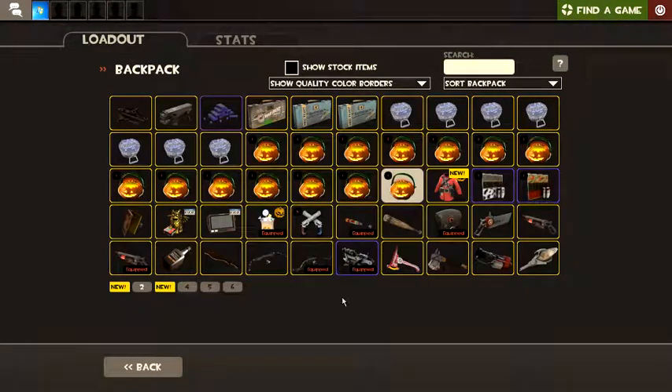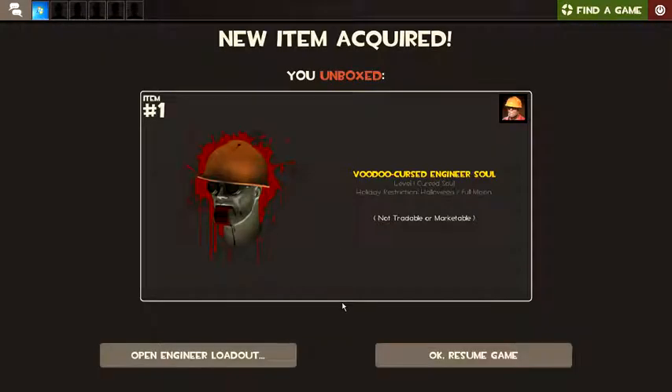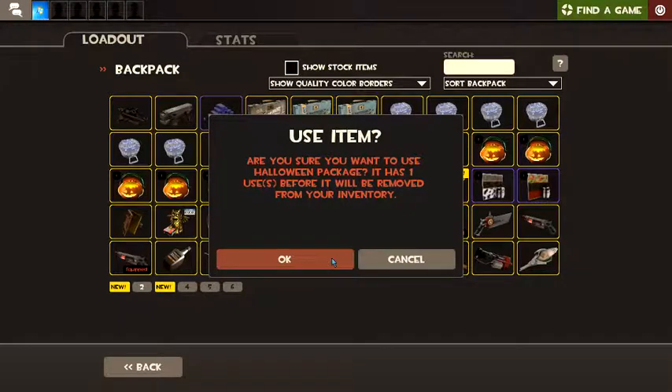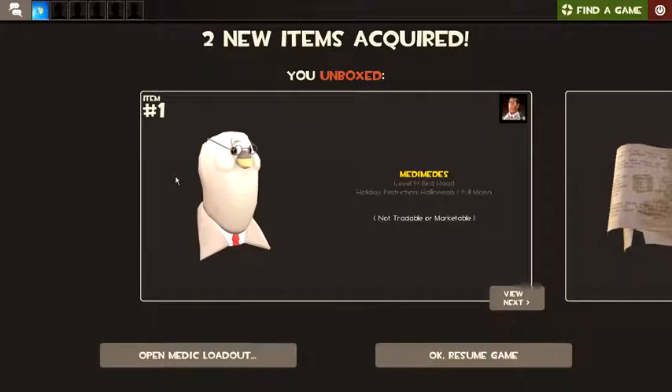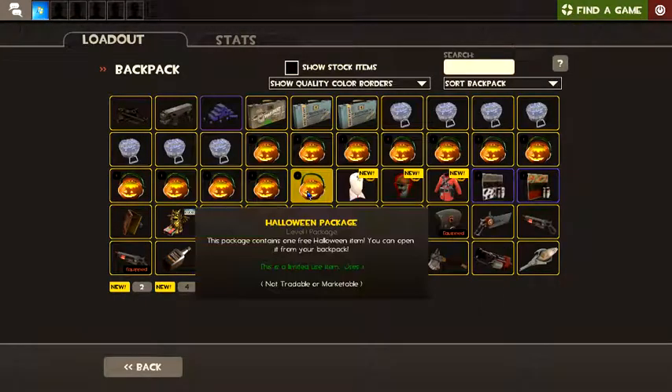Open number two. The voodoo-cursed engineer soul, covered in blood. I got a bird and some more spellbook pages. I like that. Why is it a Halloween exclusive?